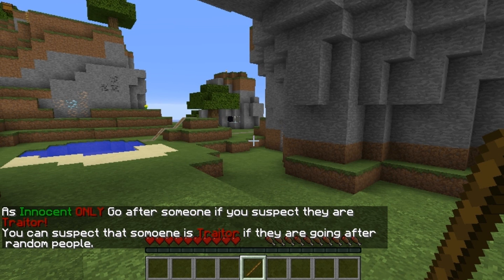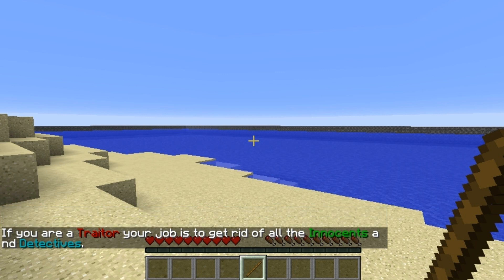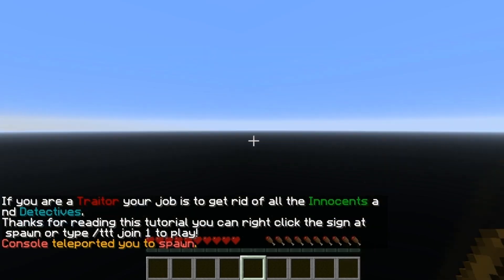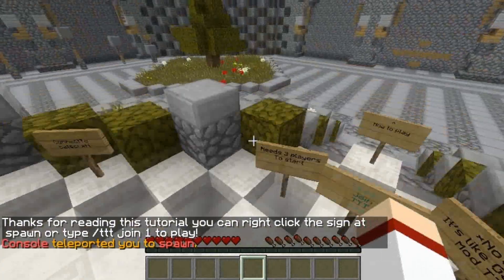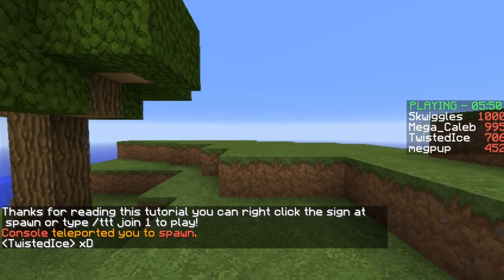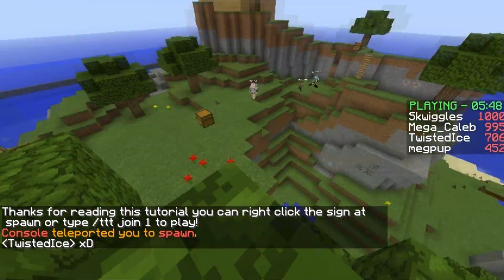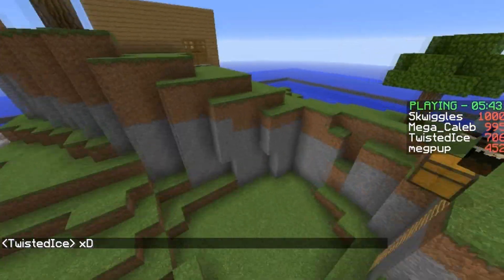You can suspect that someone is a traitor if they are going after random people. If you are a traitor, your job is to get rid of all the innocents and the detectives, and that's how you win the game as a traitor. Once you're done reading this, you can either do '/TTT join 1' or click the sign. It's in game right now, but I'll join a new game to show you how the game works.